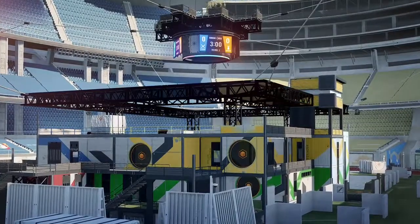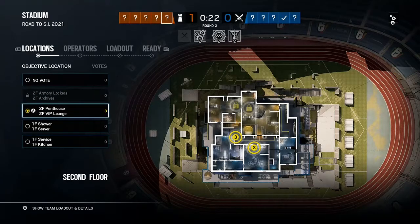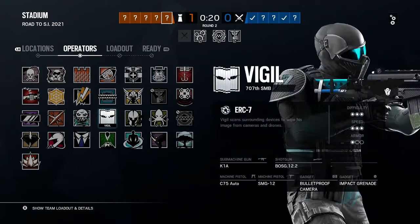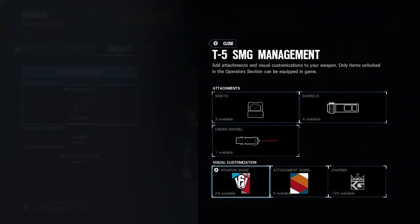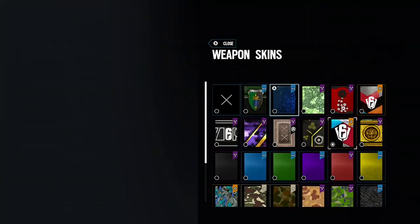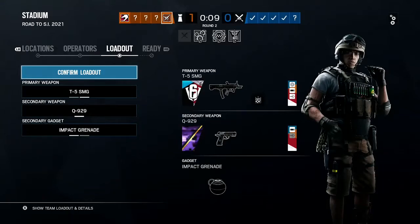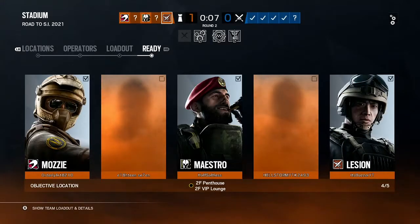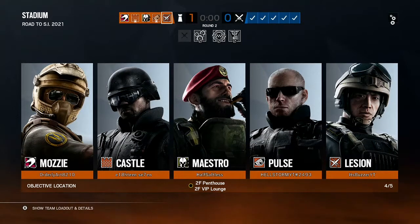The newcomers playlist has been revamped with maps including Border, Oregon, Clubhouse, Cafe, Coastline, and Bank. There is also a new stream mode designed to prevent stream sniping by hiding important information and delaying matchmaking by a random amount of time. This should make it less likely for stream snipers to be matched with a streamer. You can go anonymous so it won't show your name, and you can disable your profile picture so opponents don't know who they're targeting.